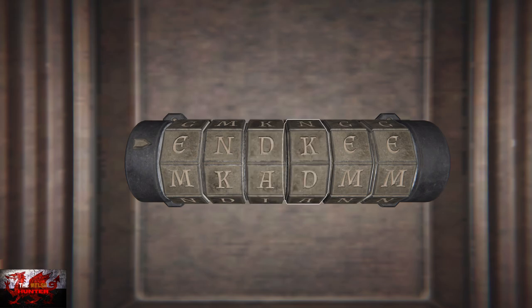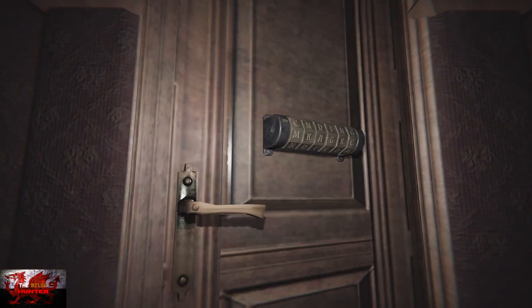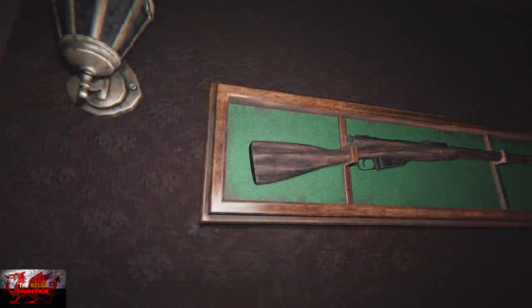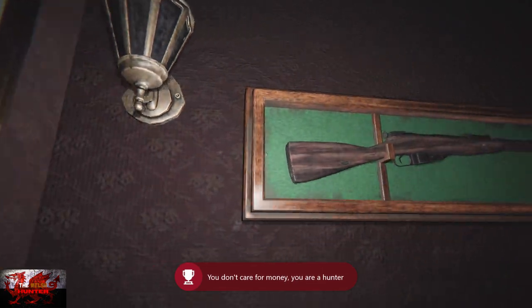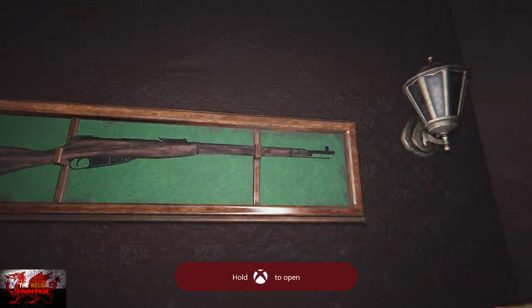Now you need to be quick — once you interact with the big D we'll have one more puzzle. Spell out 'ending' — E-N-D-I-N-G. As soon as the door opens, keep interacting with the big massive shotgun on the back of the wall — you can't miss it. Keep clicking A until the 'Hunterborn' achievement unlocks. You'll also get the 'I Am Rich' achievement.